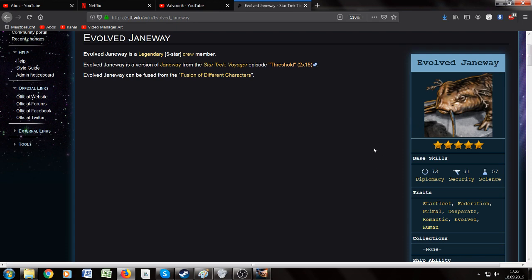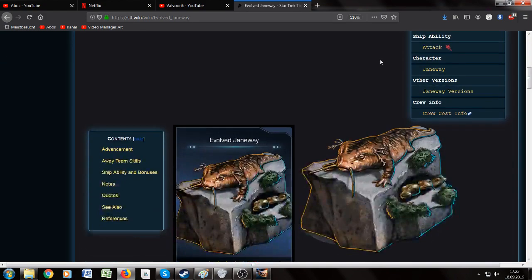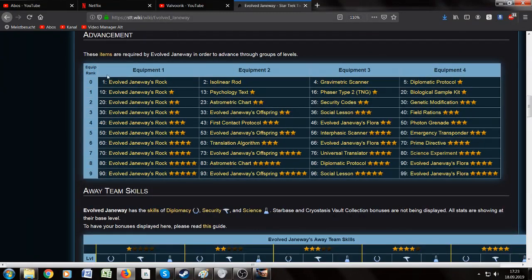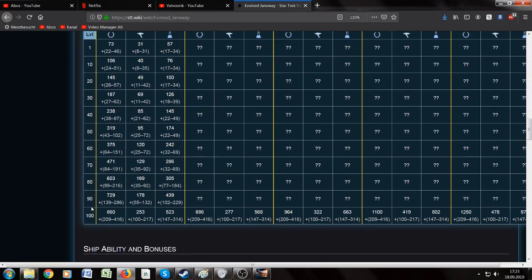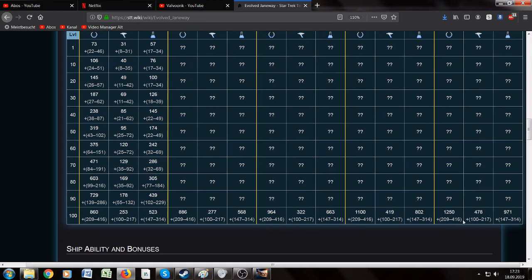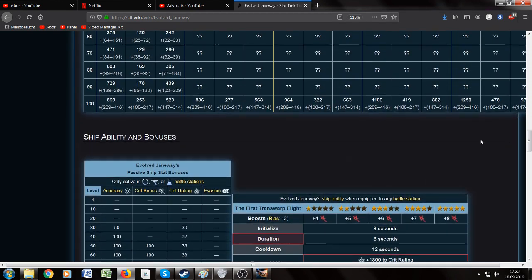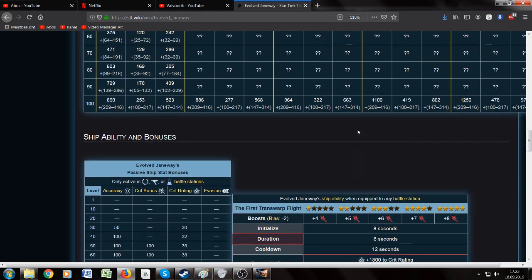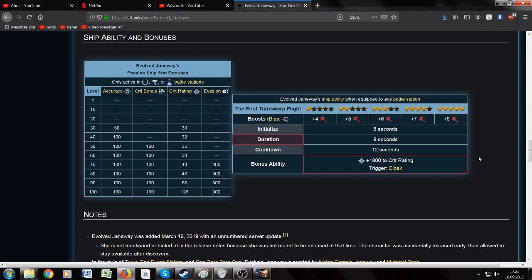The Evolved Janeway — we have the traits, we have the stats, the skills. And when you scroll down, you see which gear they need to equip. You can also see the skills on 1 star and on 5 stars on the right. The stats are quite okay, not that overwhelming, but better than, for example, the last fusion we had — Fusion 1001 — which was not as worthwhile as Evolved Janeway.